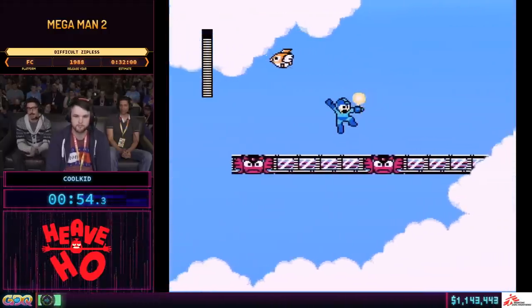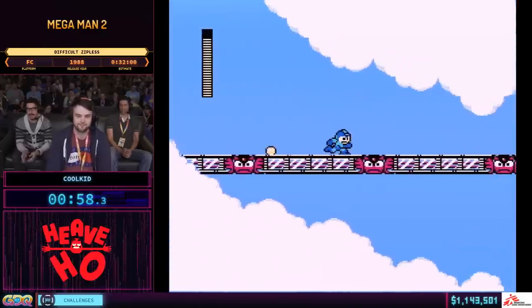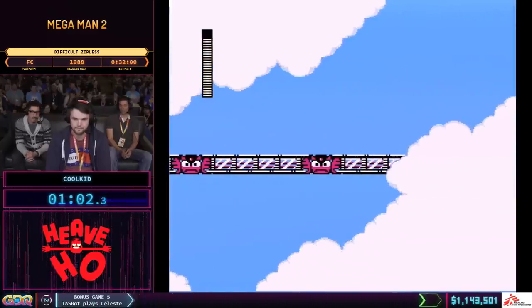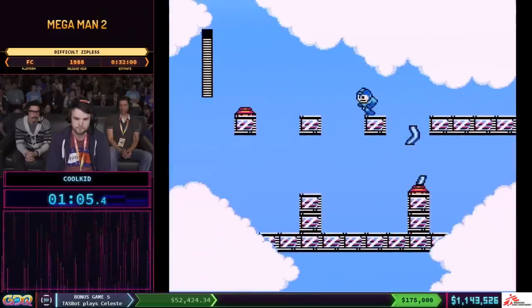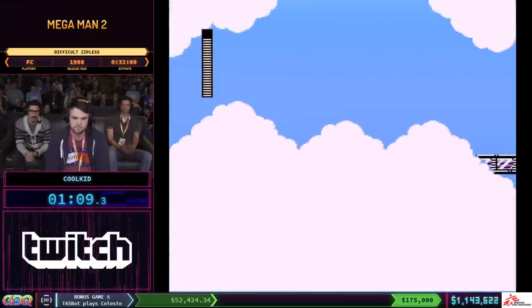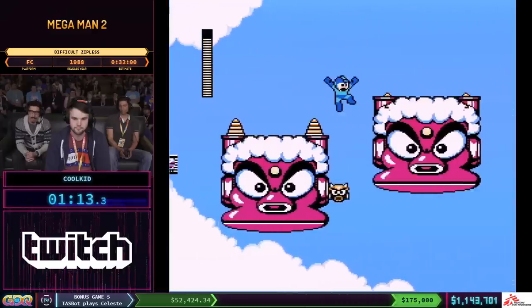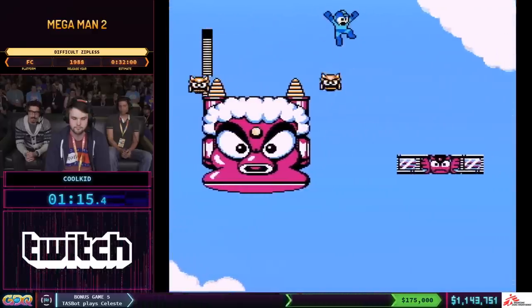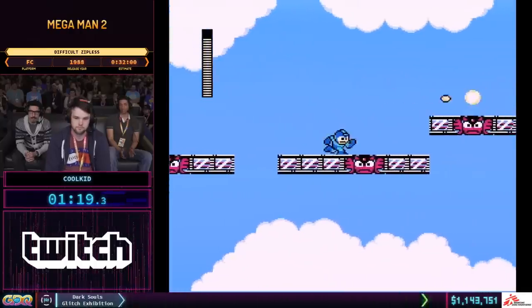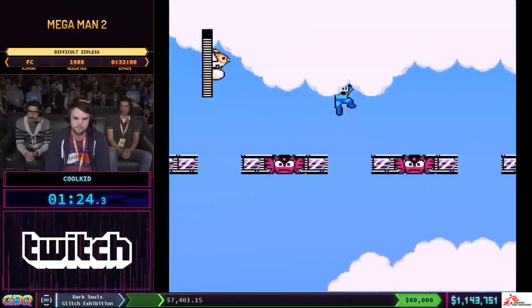Very nice. Alright, so that's the trickier part of the level. As Cool Kid mentioned earlier, he is playing on the Japanese version of this game, which is Rockman 2. That essentially means that your weapons deal half as much damage as they would in Mega Man 2. So he's going to have to shoot the bosses 14 times if he's using Buster, which obviously he's going to be doing in this first fight against Airman. You do make up a lot of time in the cutscenes — the cutscenes are a lot faster. That's the main reason to play on this version.